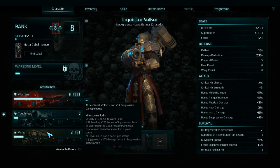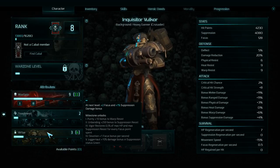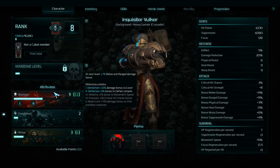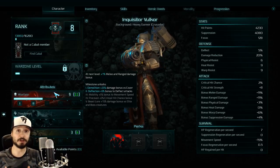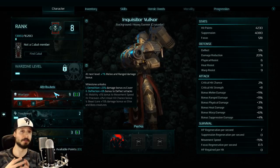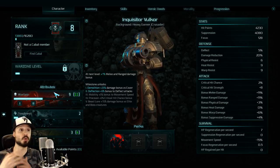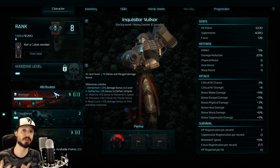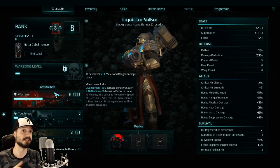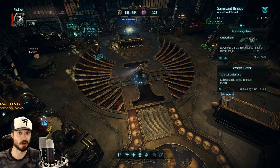For instance, the Crusader has the attributes warfare, toughness, and virtue. Every point into warfare makes you deal more damage; toughness gives you more hit points; virtue gives you more ultimate charge. But as you put more points into warfare, you eventually unlock the demolition bonus (25% damage bonus versus cover), then the deflection bonus (5% chance to deflect attacks), then the mobility bonus (5% move speed bonus), and so on.